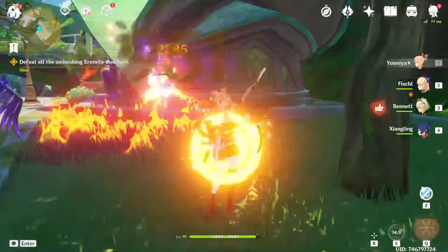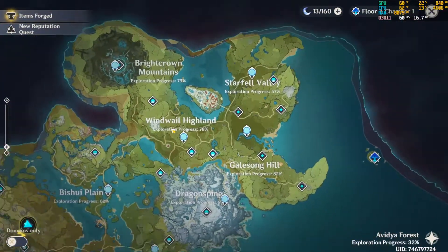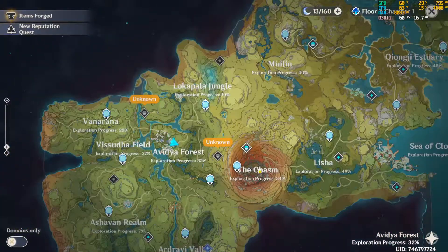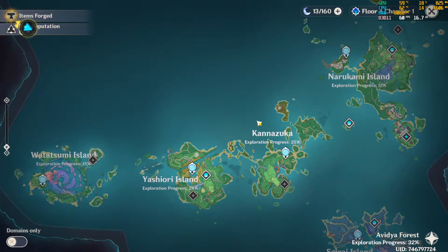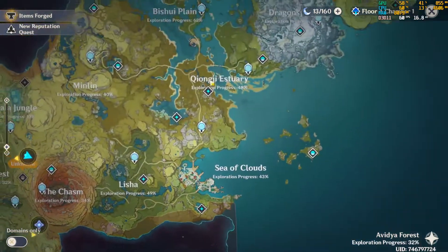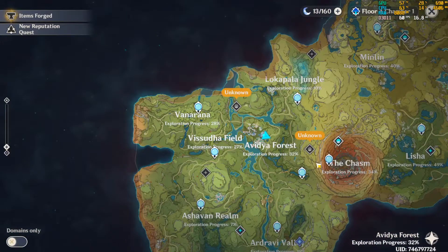We used to have three areas here. This is the starting area called Mondstadt. And if we scroll down, this is the Japan area called Narukami Island. That was all the content that we had until they added Sumeru.